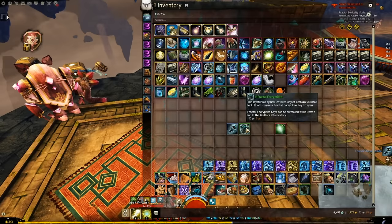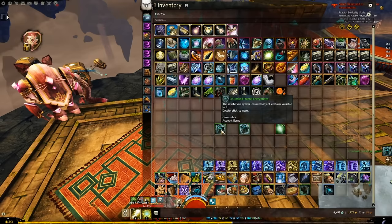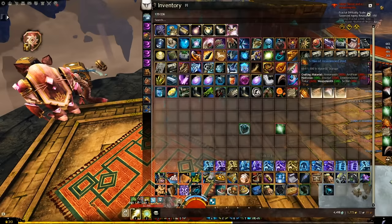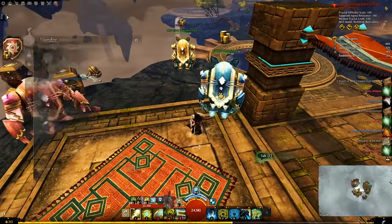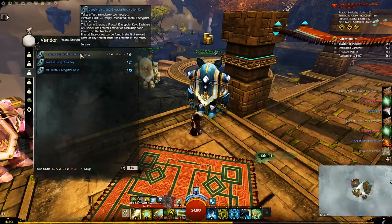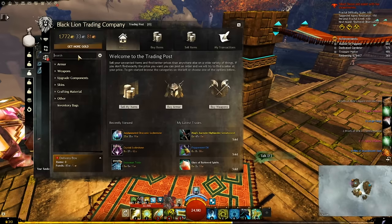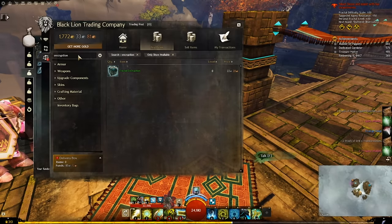Occasionally in your fractal loot you will get a Fractal Encryption, like a box, and Fractal Encryption keys. Open the boxes with the keys for all kinds of materials, ascended stuff, and grey items that are worth a lot of gold. This is where most of the gold comes from. If you have extra boxes, go to the blue robot over here and buy some deeply discounted fractal keys. Never buy more than 30 in a day because the price shoots up after that. If you somehow have a ton of extra keys, you can buy more encryption boxes from other players on the market. However, it is not profitable to buy both the keys and the boxes — just buy the one that you're missing.